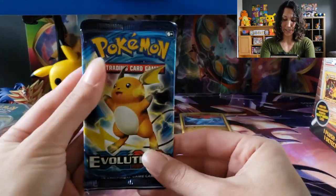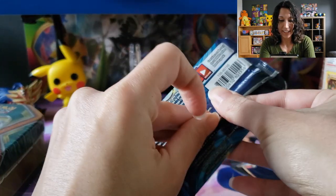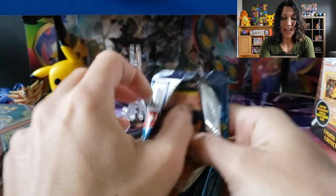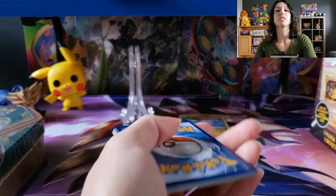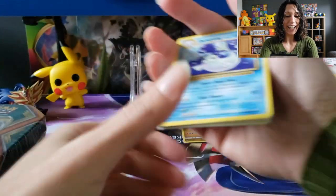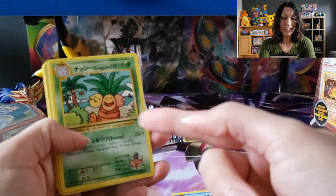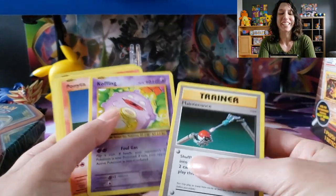Now it comes down to this last Evolutions pack. Let's see what will happen — maybe the Charizard base? I have a Charizard base from my childhood, but I've never actually pulled the Charizard from Evolutions. Maybe today's the day. Oh, I butchered it again — it is the exact same Pokemon as last time for the rare. But we did get the Secret Rare — Exeggutor! That's awesome. Sorry guys, I butchered it.